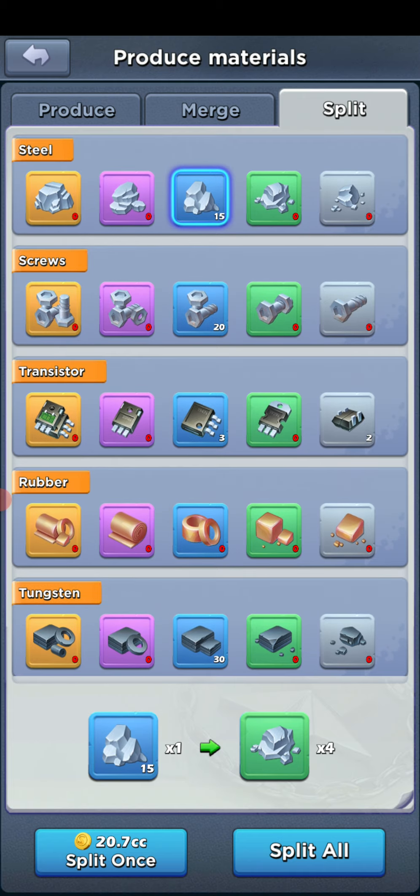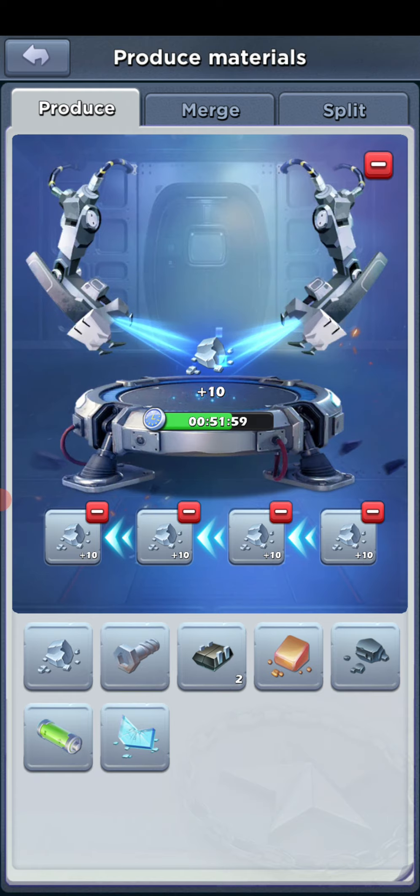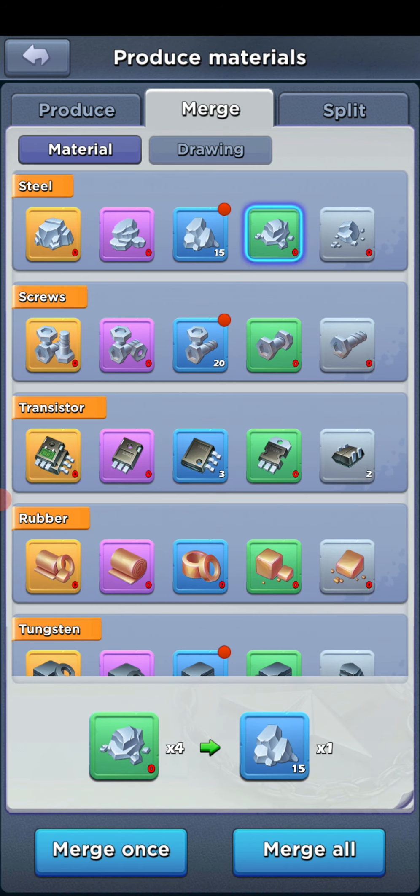Right now I'm producing — it takes two hours and 30 minutes to produce plus 10 of any of these individual items. You can see on the bottom how many you have in stock that you're producing. I have no steel in stock because I ended up merging my steel all the way up to blue steel.